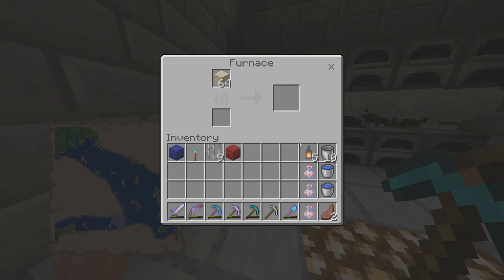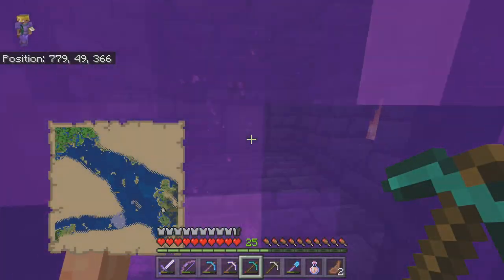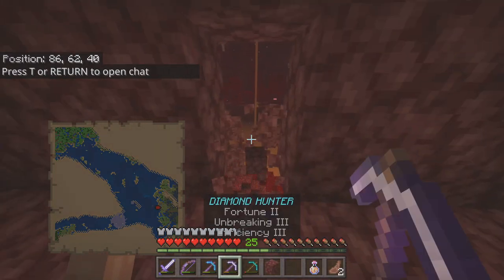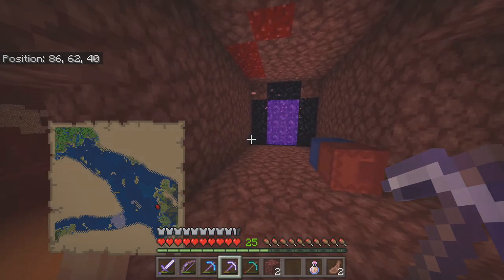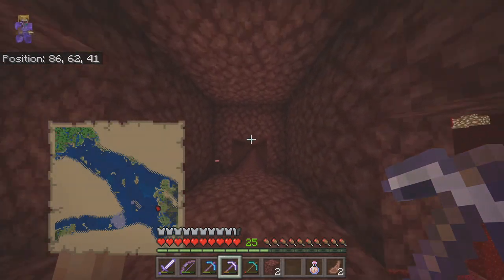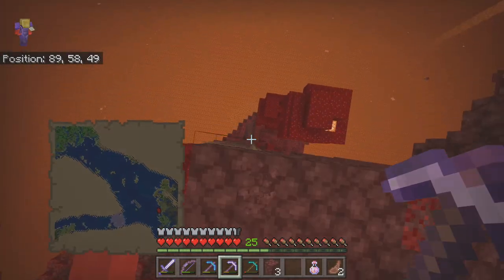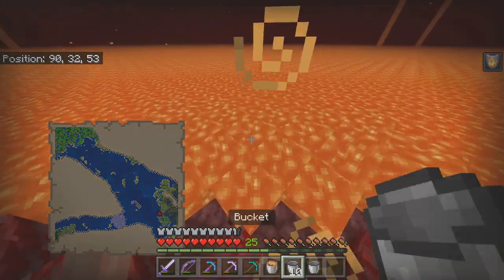First things first, once we get in there I'm going to fill up some lava buckets and get all the furnaces going because we need nether brick. I'll put down our shulker boxes in our main area. I'd love to put some big windows in, but we're going to size up the whole room — I'm thinking around a 20 by 20. I also want black stained glass windows so you can see the lava pouring around outside.